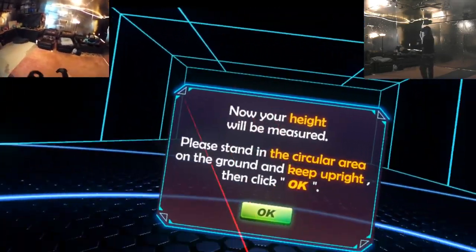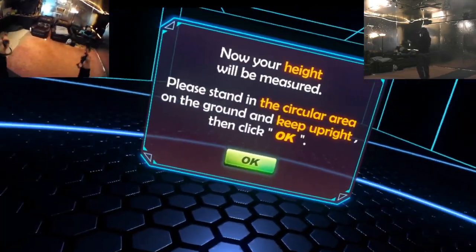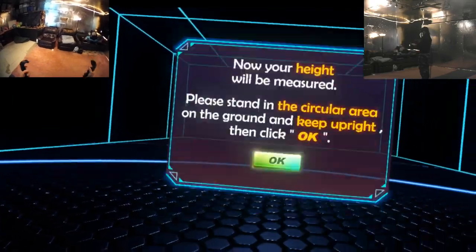Alright, now your height will be measured. Please stand in the circular area on the ground, keep upright and click OK. I'm standing right there already. OK! Sounds good to me!